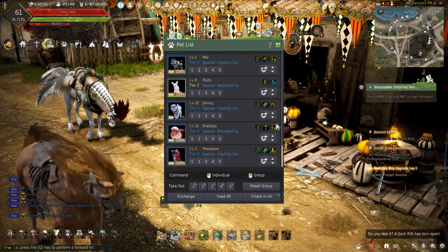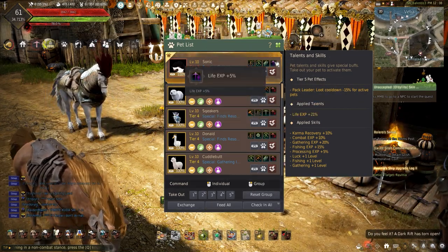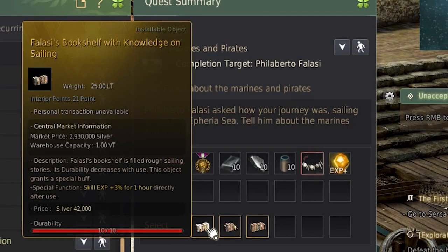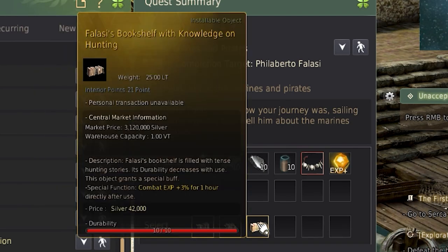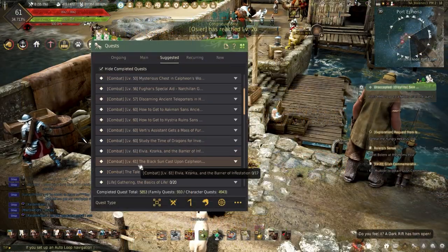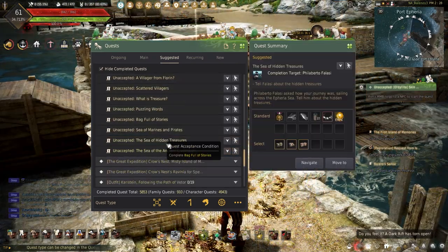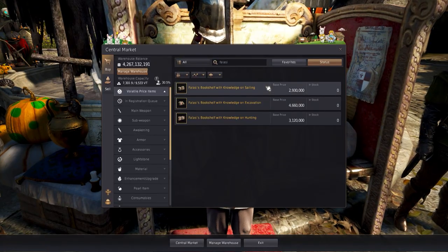Now onto the pets. Using any life skilling pet gives plus 1% life skill experience per tier. Using one tier 5 life skill pet and three tier 4 pets will give plus 21% life skill experience. These can be bought off the Pearl Shop or the Central Market. The last item that can be used is the Philossie's Bookshelf with knowledge on sailing. This furniture adds a final plus 3% sailing experience and can be obtained by completing the Great Expedition: Explore the Calpheon Islands questline. To get started, open up the quest menu, hit Suggested, and scroll down to the Great Expedition Explore the Calpheon Islands quest tab. There are two other quests in the line that provide more bookshelves, and these can also be bought off the Central Market.